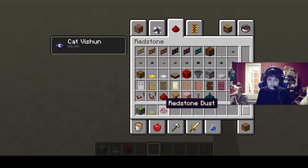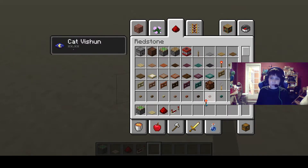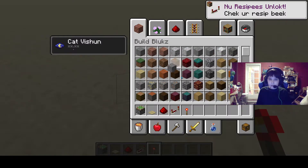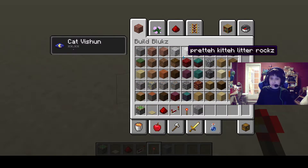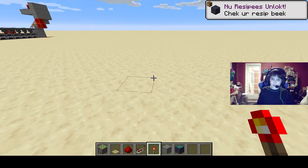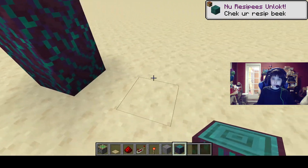You will need redstone dust, redstone repeaters, and redstone torches. You'll also need stone, and you need the block to put in the door — I'm going to use warped trunk.